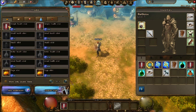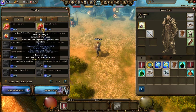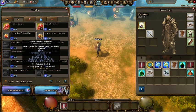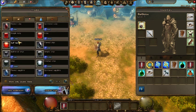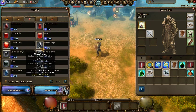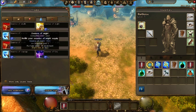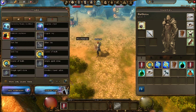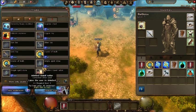Now we're looking at the item mall — or the trader. I can't tell which is which, but it's the item mall. Because in this game, Dragon Greed Online basically has everything purchasable with Andermant. Andermant is essentially item mall money — you can buy it from the company and use it in the game.